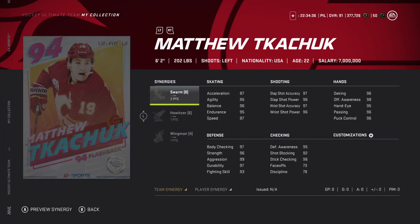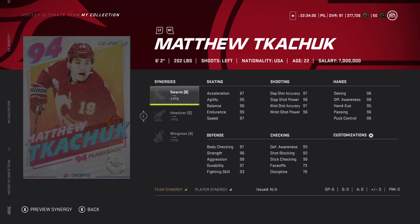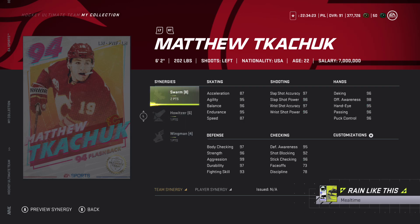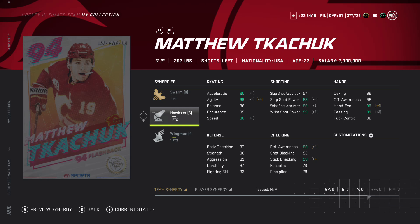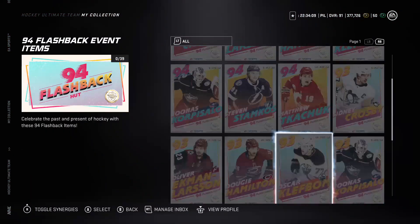Kachuk is a card I might have to go for as well. He has two to Swarm, one Howitzer, and one Wingman - you can go up to 93 speed. Wingman makes his wrist shot go up to max and Swarm is a good team synergy too. These cards are really good.